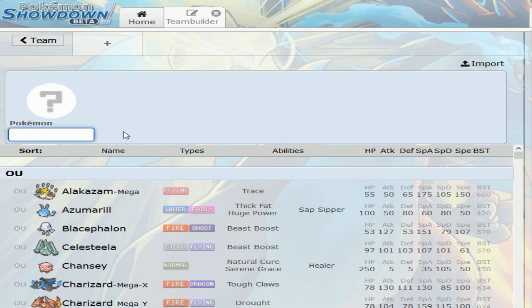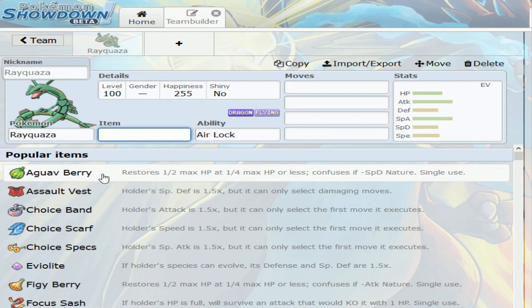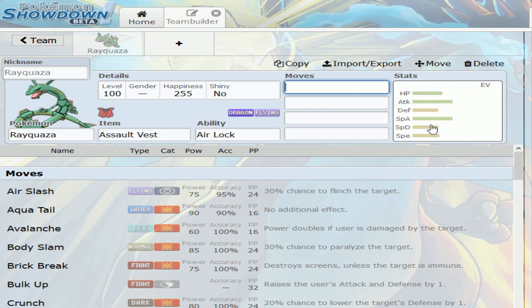I know I don't want to run Earth Power on Mega Ray because I don't want to give it a negative nature somewhere, like a negative Defense nature or something like that. So I think I'll just give it all physical attacks.